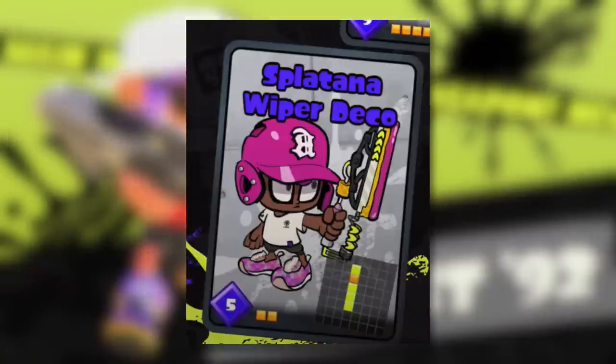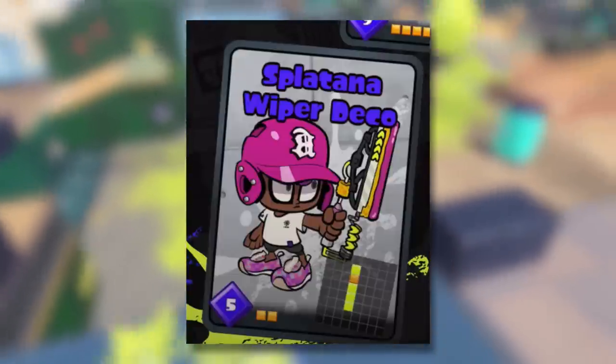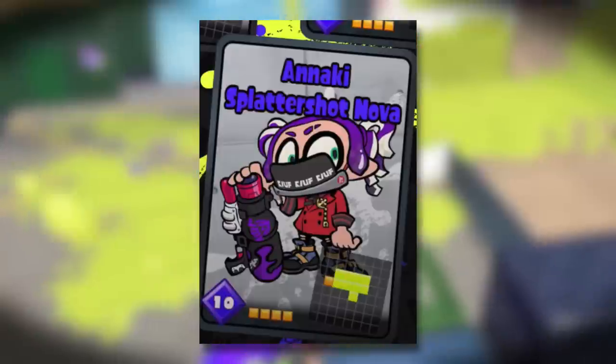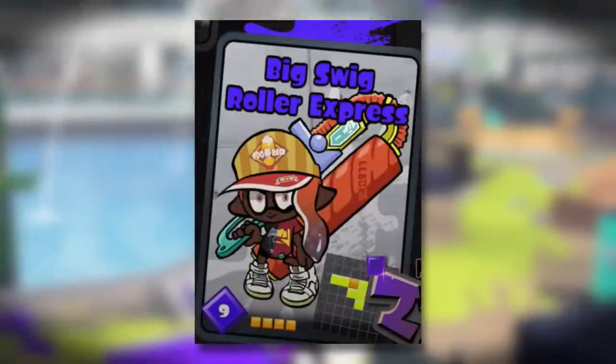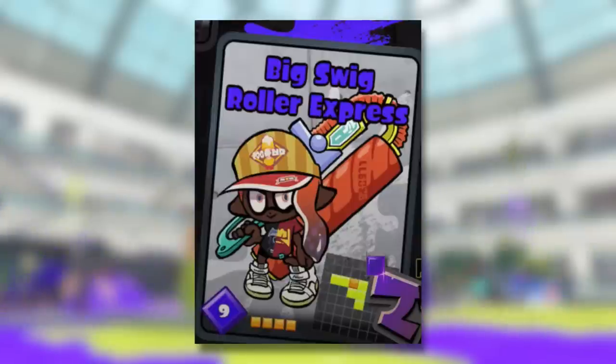Splatana Wiper will get a kit which will be the Splatana Wiper Deco — and from what people are saying, this one might actually have Squid Beacon, but definitely let me know your thoughts. Next we have the Splattershot Nova, which is the Anarchy Splattershot Nova. And finally we have the Big Swig Roller Express — people are saying that could have Burst Bomb, Point Sensor, or Angle Marker. I'm personally hoping it'll have Burst Bomb though.